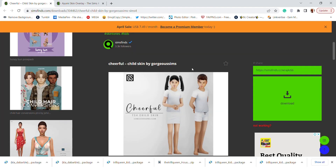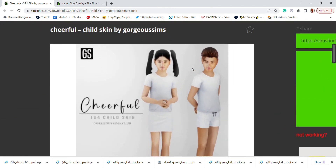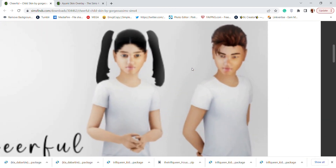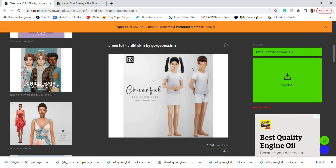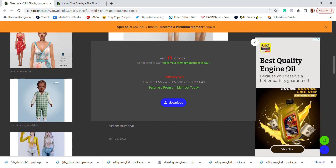From My Gorgeous Sims, we have this child skin for both male and female. It just looks like a regular skin to me, but I would assume it's not one swatch and that there are lighter and darker shades available — I'm just not sure before going in-game.